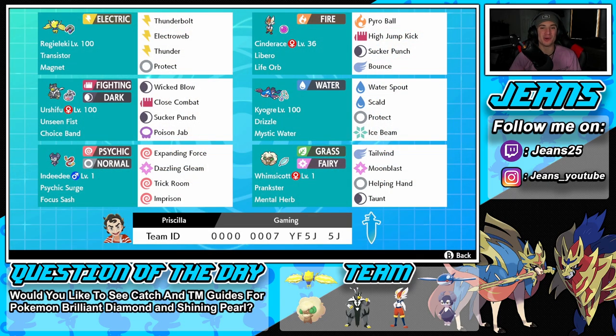If you guys want to get Master Ball tier or push high ranks, rent this team — the rental code is at the bottom of the screen. It is phenomenal all around. We dominated the first two battles with clean sweeps, and the third battle we did lose but I think we could have won if we'd led Regieleki — he's just super powerful against Galarian Articuno. But hey, we take that L, get ourselves a winning record for today's video. If you enjoyed the content, smash that like button, and if you're new here click that subscribe button. Make sure to spread the positivity every day — catch you all in the next one, peace out!